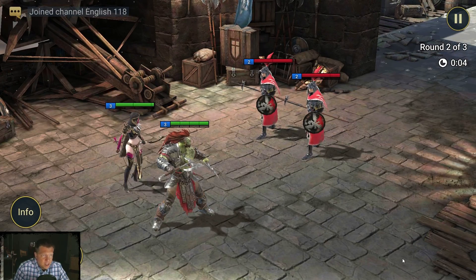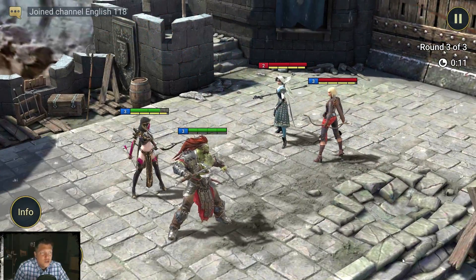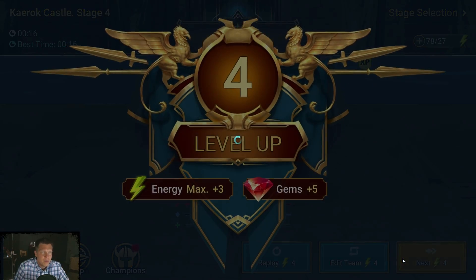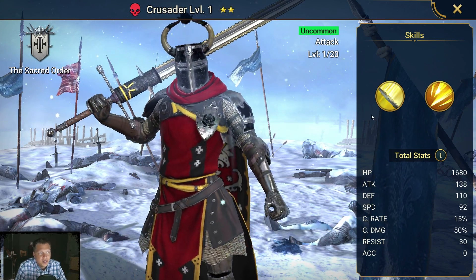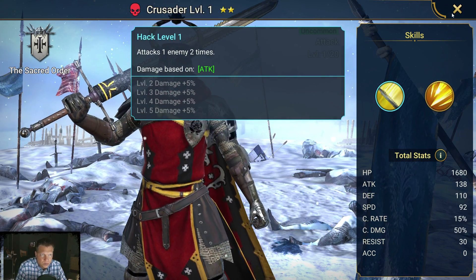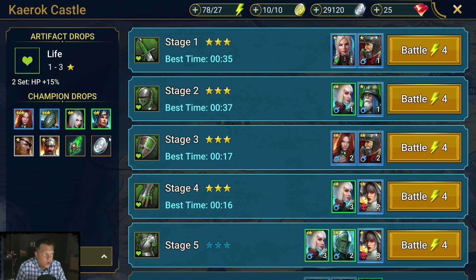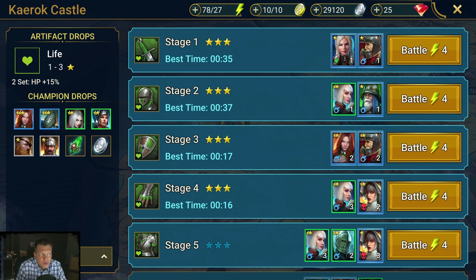You just want to focus on getting your main hero to four stars — get your hero to level 30. The game is good about giving you a lot of energy as you're getting started. You can also randomly get champions here that unlock; this one is uncommon so nothing to write home about. Each level has the opportunity to drop a champion and an artifact. You can see on the left you can get two different rare champions, two uncommons, two commons, or shards, plus silver every time.